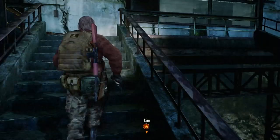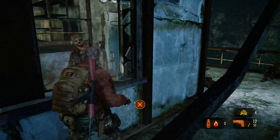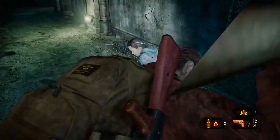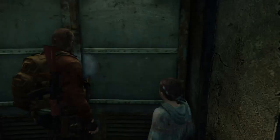This guy breaks the window, but in doing so he actually creates a passage for us. So wait for that afflicted to turn around, and now you can move to the next area — Natalia is close enough that you'll be able to do this. And now we're headed towards the mines — very annoying section.